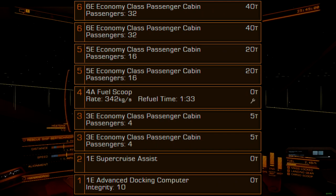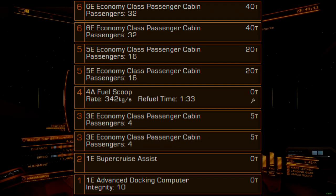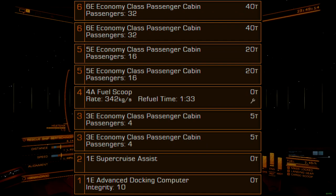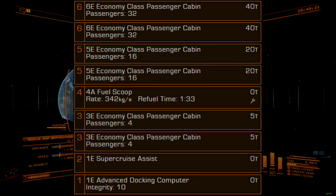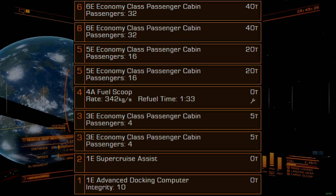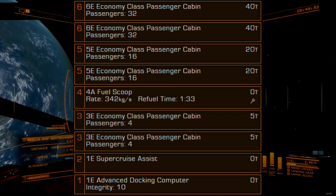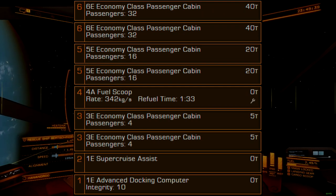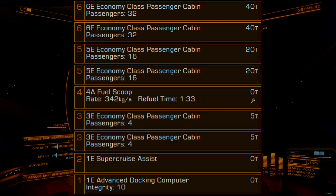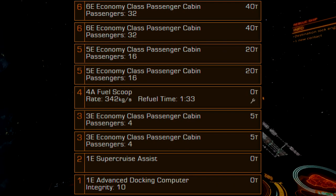For convenience and consistency, the size 2 optional internal slot is fitted with a supercruise assist unit. This can help with crash drops and generally makes longer grinds less demanding on your attention. This can be swapped out for a cargo rack or additional passenger cabin, though this does not net you much in the way of total capacity, and in this commander's opinion is worth a sacrifice for a more enjoyable flight. The size 1 optional internal is fitted with an advanced docking computer to help facilitate consistent performance when docking or undocking. While it is faster to dock manually, long grinds can make this process repetitive and annoying. Like the supercruise assist unit, it can be swapped out for a tiny bit more cargo or passenger capacity.